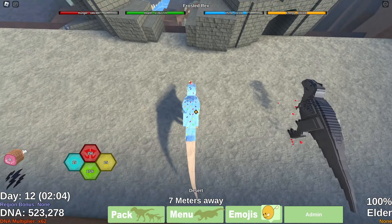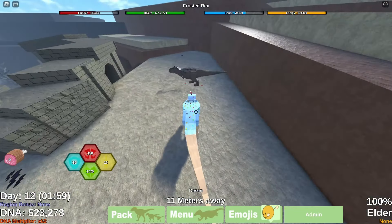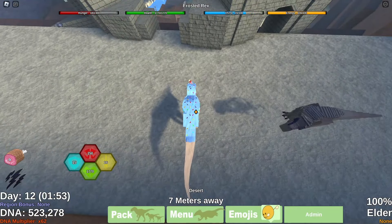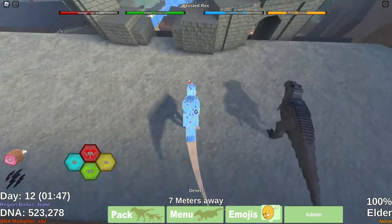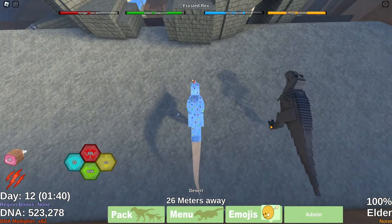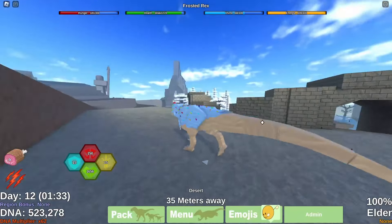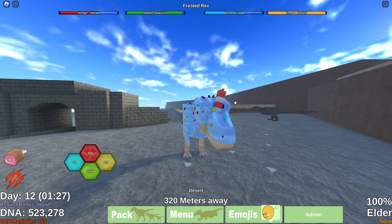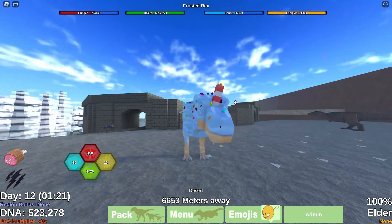I wouldn't mind Frosted being good again, but not that good — never that good again. My AV shivers in fear of Frosted Rexes. It's only about one step difference on base range. Side boxing — only one more step, so just one step difference on both. Frosted isn't bad if you don't have Da Rex — to get Da Rex just play DA and you'll get the badge.